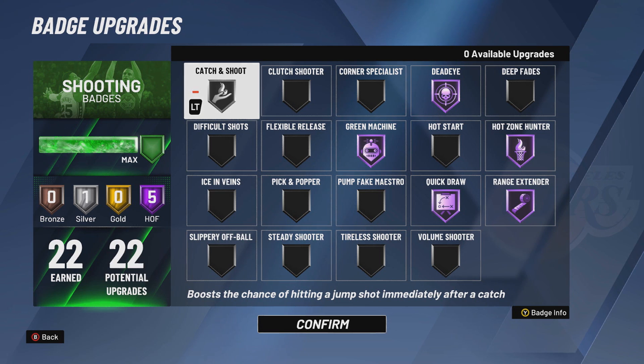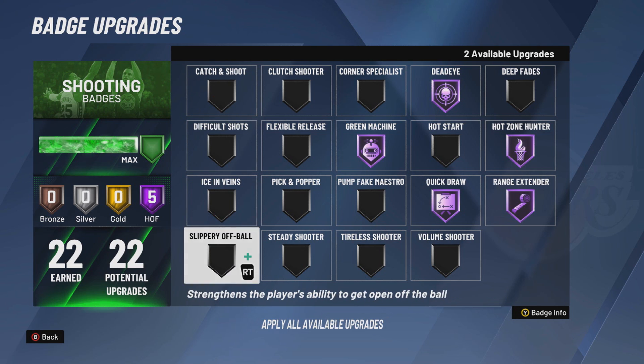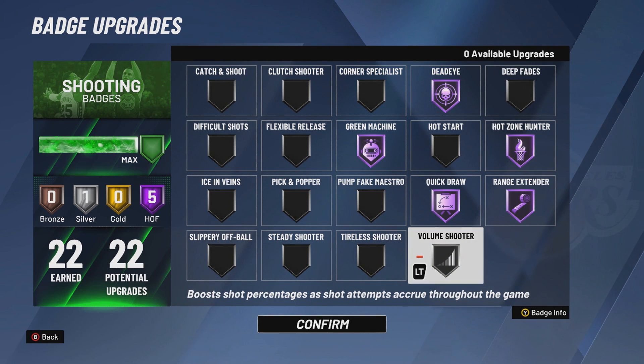Catch and Shoot boosts the chance of hitting a jump shot immediately after a catch. Catch and Shoots in this game are so consistent and green. On just Silver alone, I feel like it boosts it so much. I've hit a few 40-plus contested shots with Catch and Shoot on Silver. Before I had it on nothing, it didn't matter. Another reason I have it on Silver is because all the other badges on Silver don't make a difference.